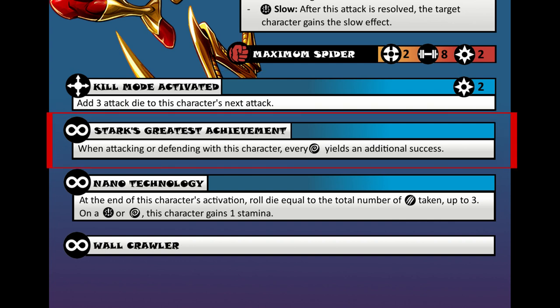Then we have a superpower called Stark's Greatest Achievement. Stark said that this suit was one of his best works, and that means something. This superpower is an innate power and says that if Iron Spider is attacking or defending, every wild dice roll grants an additional success. This means that he can really rack up the attacks, but also defend himself a little bit better too.